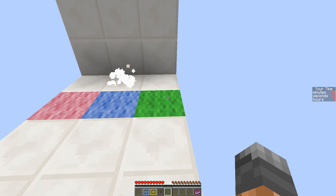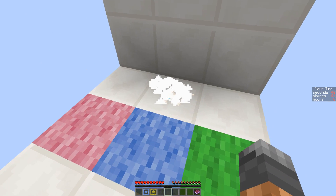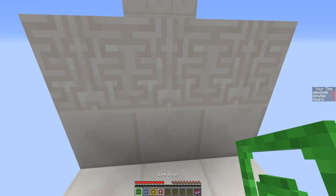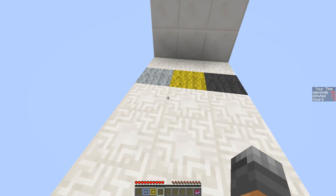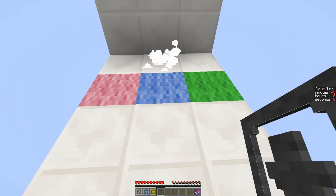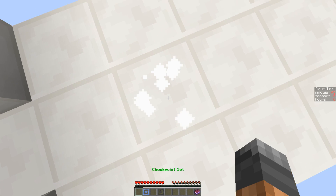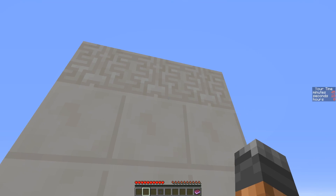Oh, I can jump back up here with the jump boost! Yeah, I'm stupid. Okay. And now I can make myself a checkpoint up here. Sweet. And with the speed boost, I'm pretty sure — yes, I can jump this.